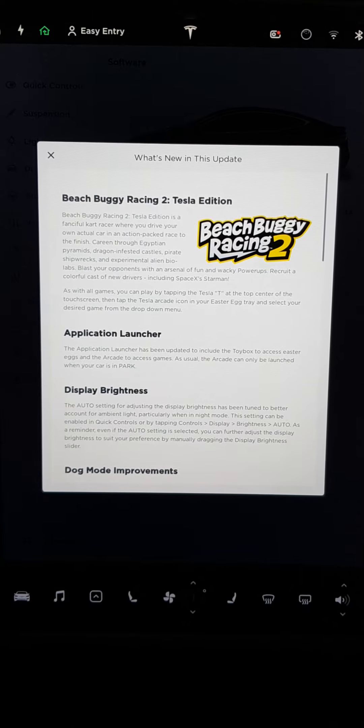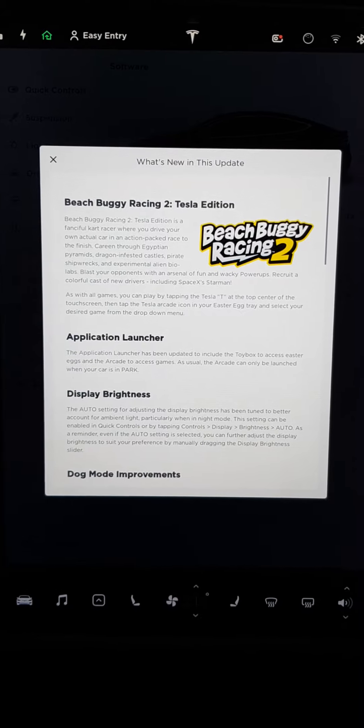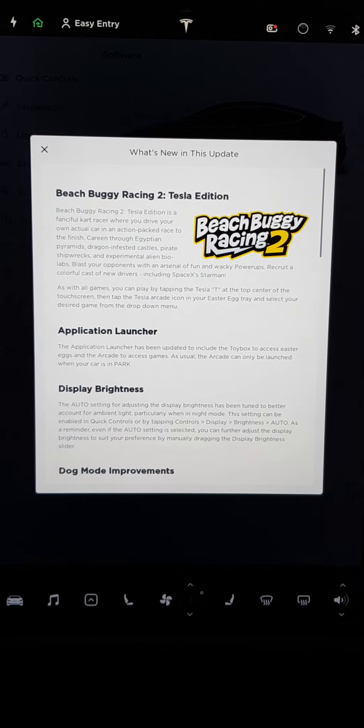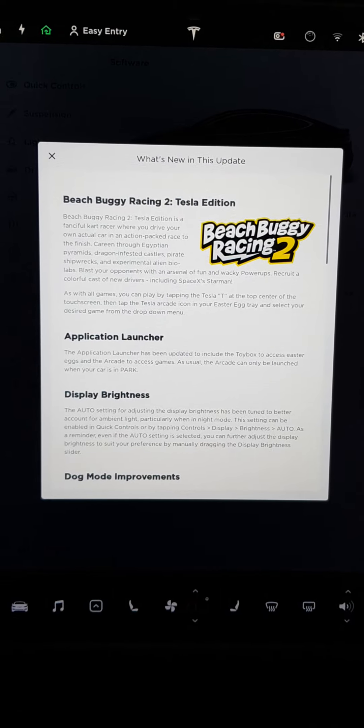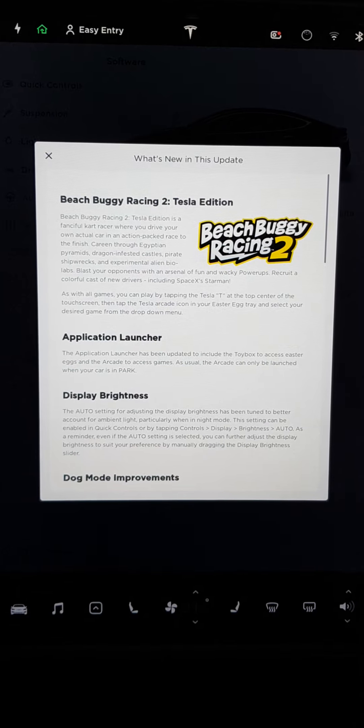Here we have the latest software update. This is 2019.20.4.1 and I'm sitting in a Tesla Model S 100D in Switzerland which has AP 2.5.